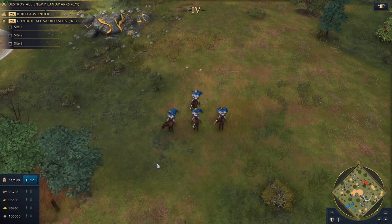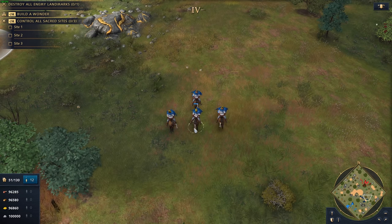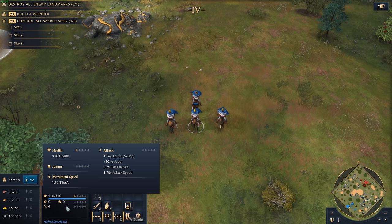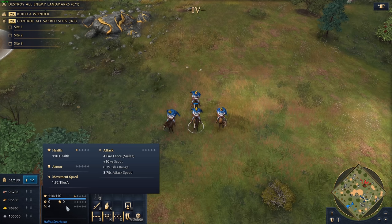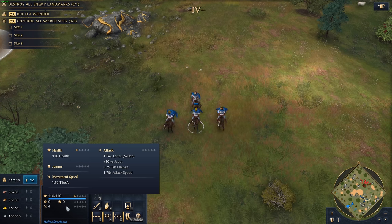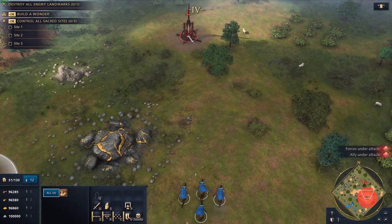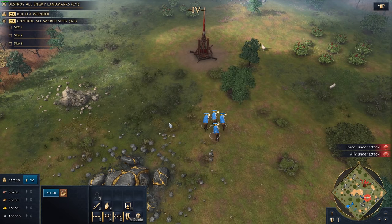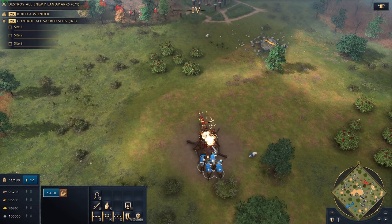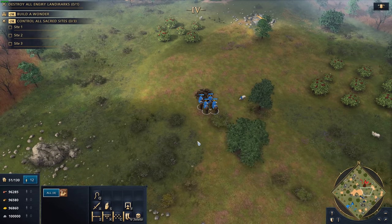The next unit is Scouts. Scouts are a pretty important counter because they are very cheap — around 60 to 80 total food — and very quick at 1.62 tiles per second. They can get back there and do damage with the same torch damage profile as men-at-arms. Using Scouts is a really inexpensive way to get into the back line, especially in the early ages when your opponent has gotten Springalds out and you need to shut them down quickly. The nice thing about Scouts is that, because of that minimum range, if you close the distance within it, the siege equipment won't be able to fire against them — you can see the siege piece only got one shot off before the Scouts were inside that minimum range.